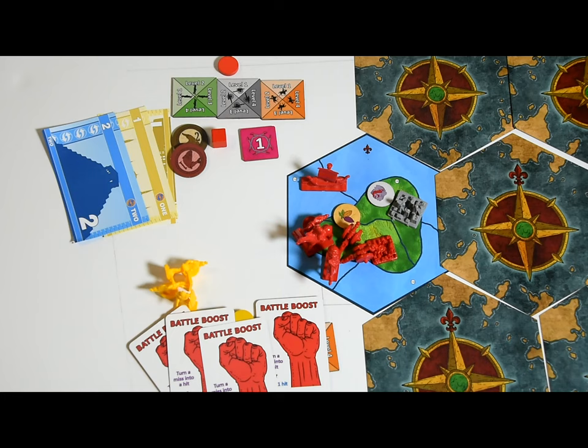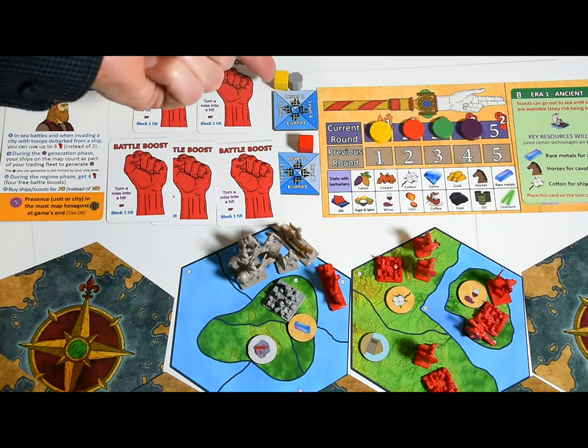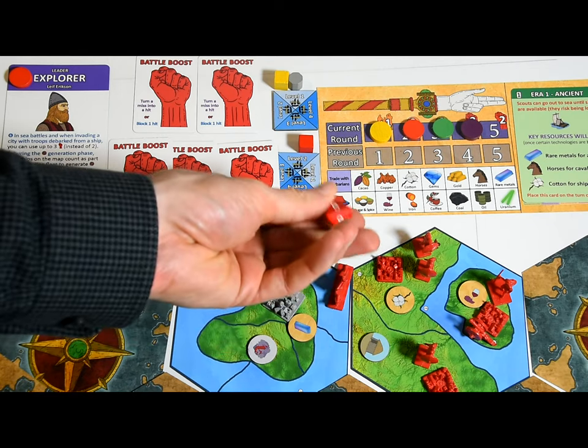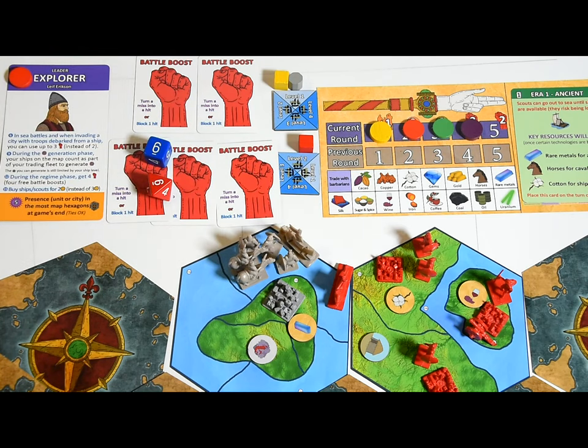This is a good time to note an important rule: no player can be totally eliminated — their last city cannot be attacked or nuked. Sea battles are very similar to land battles, except you compare ship levels. Pirates have the same ship level as the first player in turn order. Ships not carrying units fight better — they roll one die eight in combat instead of one die six. Ships carrying units only roll one die six, but they can use the units they are carrying as hit points. If they sink, all the units they are carrying also sink.